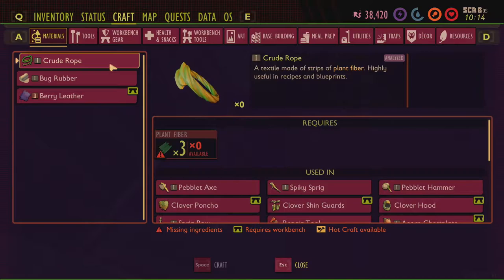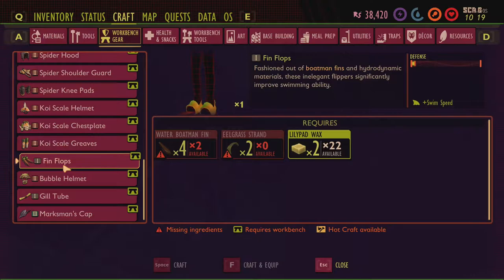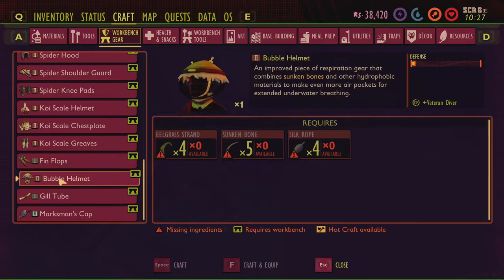To craft a bubble helmet — which I cover in a different video — go to the workbench gear tab and scroll all the way down. You'll find koi armor, which does not help with swimming. Then you have fin flops, which I highly recommend getting done pronto if you're going to play in the pond — they take four water boatman fins, two eelgrass strands, and two lily pad wax.